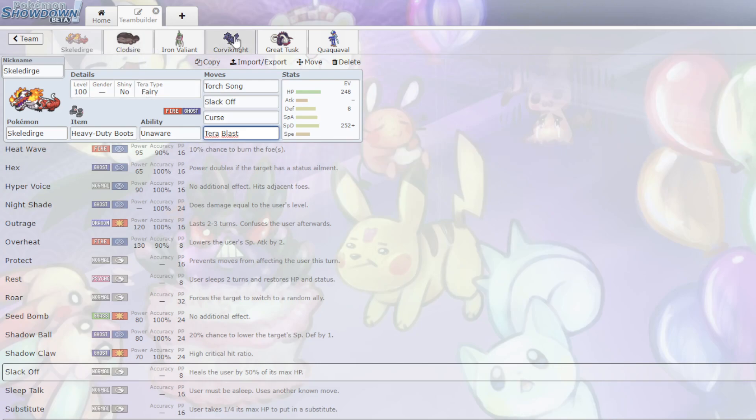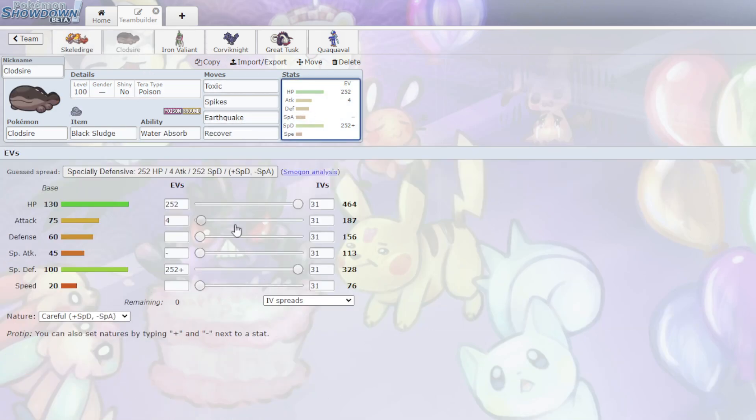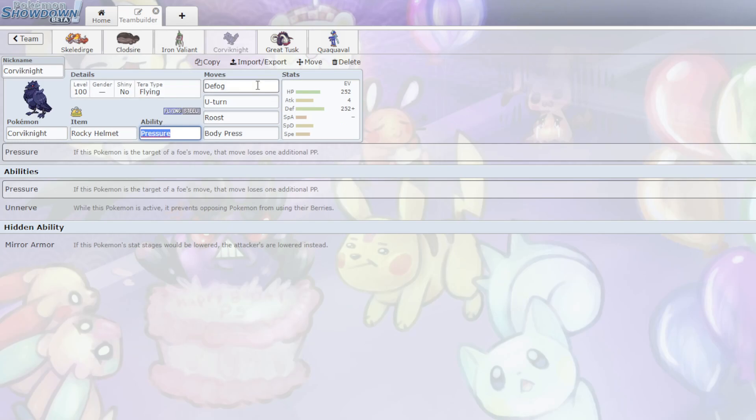I have the combination of Clodsire and Corviknight, which is very bulky. Clodsire is SpeDef — it's a huge SpeDef wall with Water Absorb, Recover, and Earthquake. I kind of need Water Absorb because I have a Fire-type, a Ground-type, and no real resist otherwise. With Toxic Spikes, Earthquake, and Recover you could also run Unaware on this, which is also very good. Then Corviknight with Rocky Helmet, Defog, U-turn, Roost, and Body Press — it's a standard set, max Defense, going to do a lot of damage.